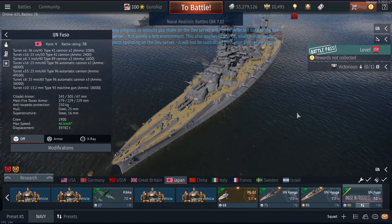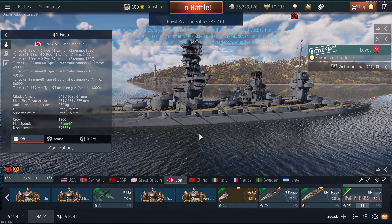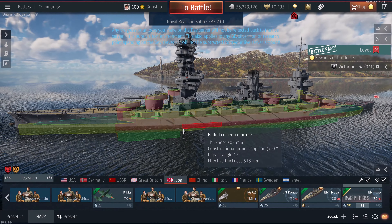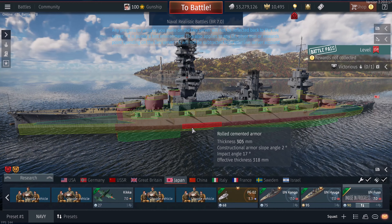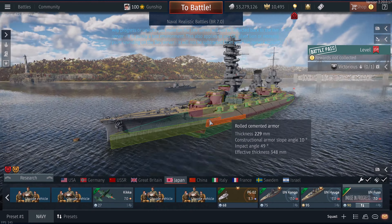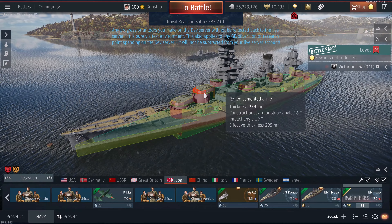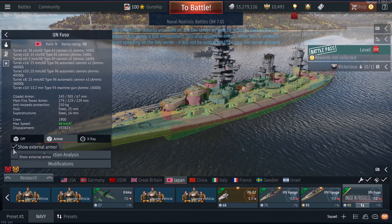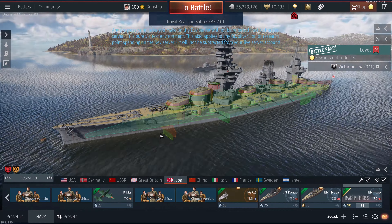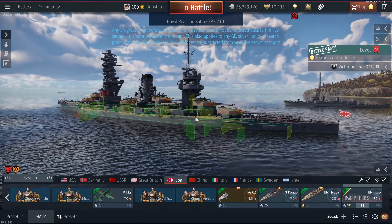Now let's look at the armor. We're here on the dev server. If I click on armor and remove the external layer, we've got a bit more space. You can see a reasonable armor belt of 305mm, with more armor higher up and quite a number of plates going along the side. Main thickness around the gun turrets is about 300mm. With the external armor turned off, you can see lots of internal plates, including in the front here to protect the magazines against incoming shots from that angle.